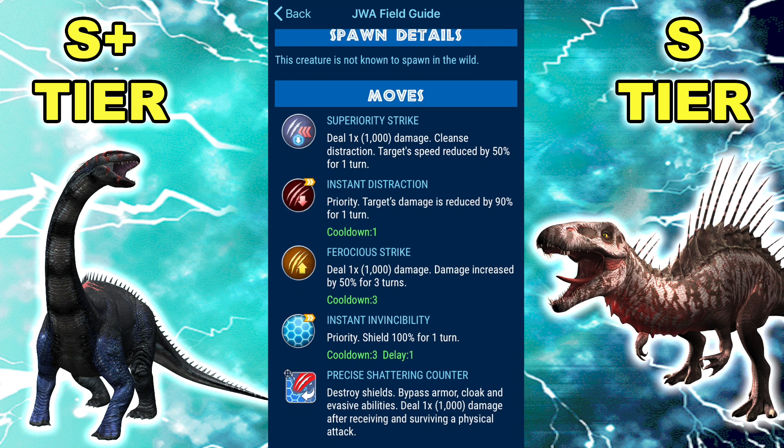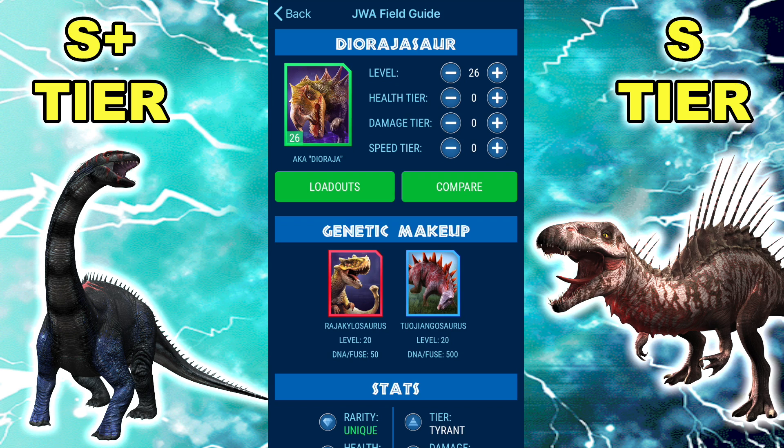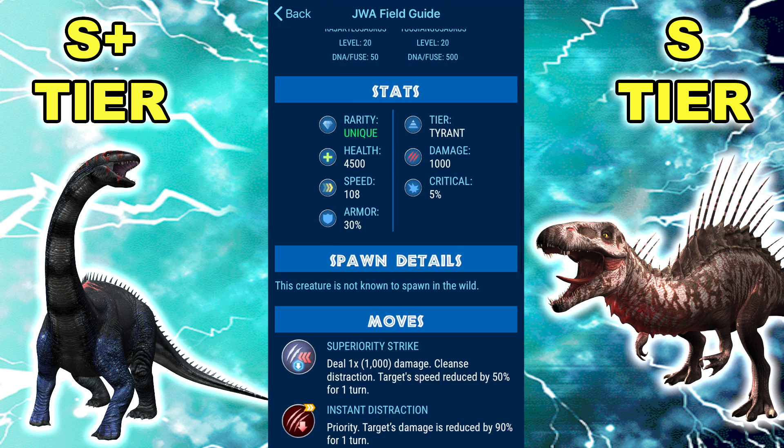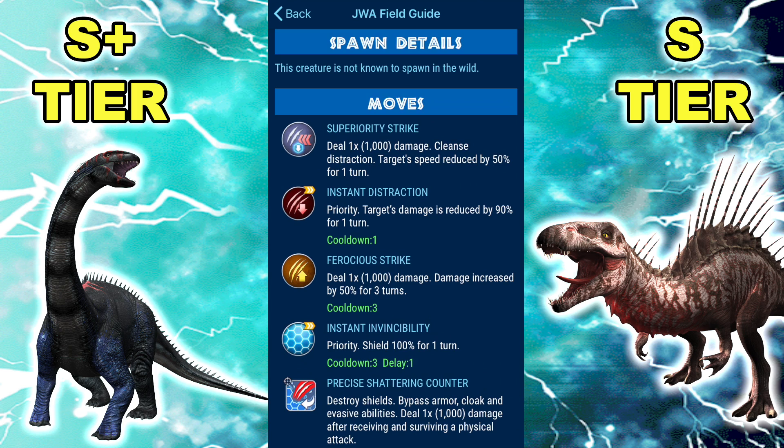I think it also loses to Triceratops now — it was like a 60-40 chance to lose due to the pure damage Trico has. It's more about the damage: Dioraja can gain speed advantage with Superiority, but that Rampage combined with the fact that Dioraja relies on its counter to deal damage against armored dinosaurs gives Trico that huge advantage. It's a super messy matchup — no one likes it. You have to calculate when to use Instant Distraction; it goes both ways, and I hate this matchup.